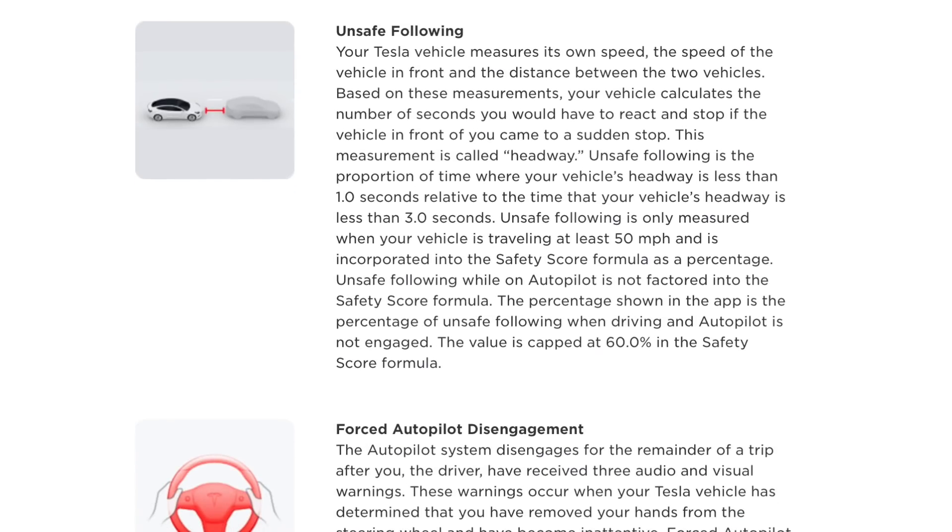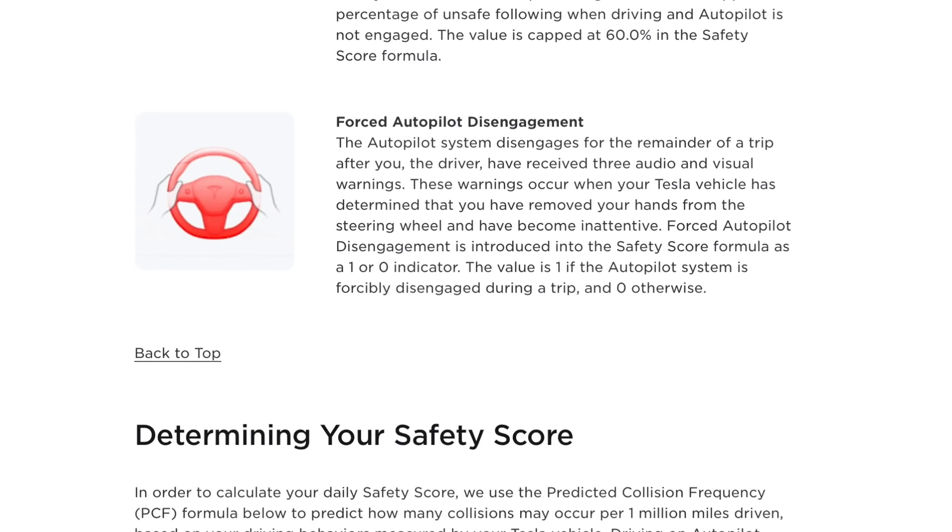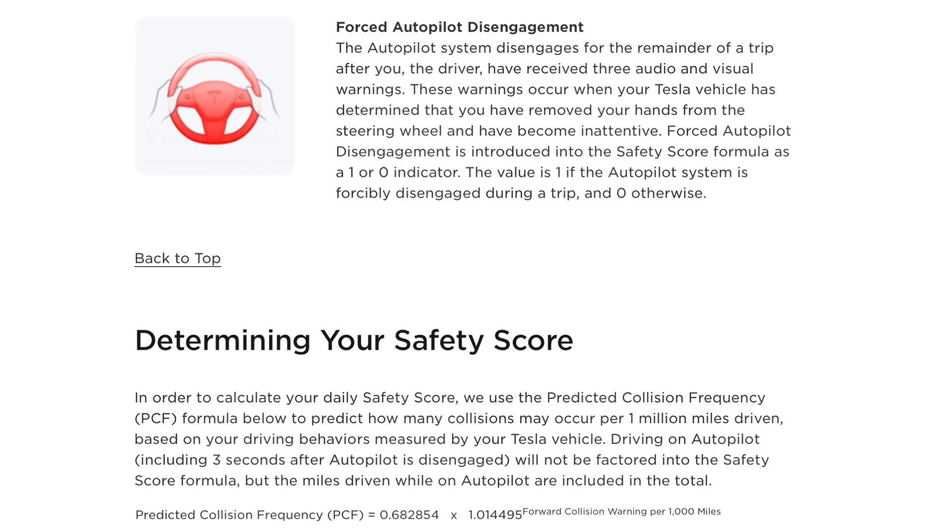Next is unsafe following, and this one is probably the hardest one not to get hit for. It uses distance between you and the car in front of you, but it seems to vary quite a bit — I believe because I have a vision-only system and it can't always determine that distance precisely. And finally, forced autopilot disengagements: don't put your car in autopilot, get out of the driver's seat and take a nap. That's a major no-no that will absolutely wreck your safety score.